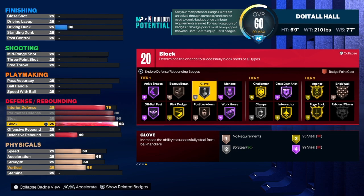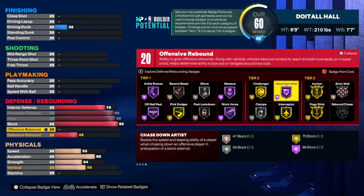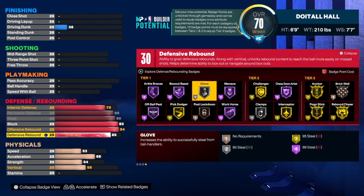We get gold interceptor, silver glove — really good — interceptor tier two. On the block, we're going to take it up to 93, which allows us to get gold anchor, and that's very important. We also get pogo on gold and chase-down artist on hall of fame. For rebounding, we want great rebounding on this build — with a 94 on offensive rebound, that gives you hall-of-fame box. A lot of people don't pay attention to that one small tick that takes your box from gold to hall of fame. For defensive rebound, we're taking that to 85.